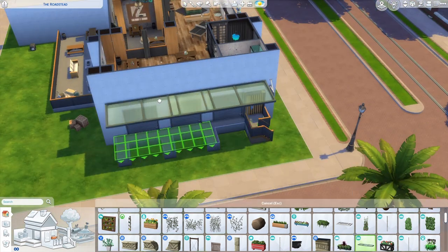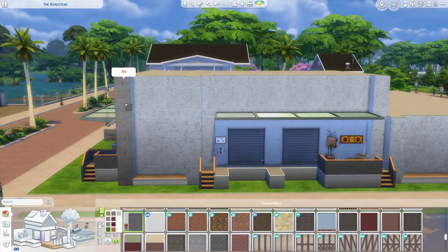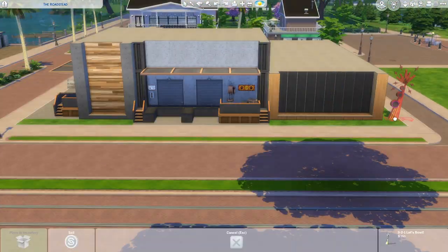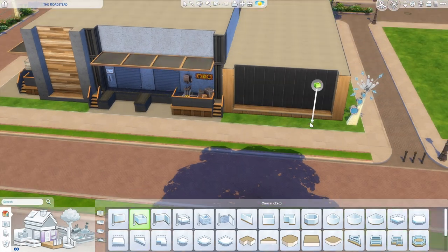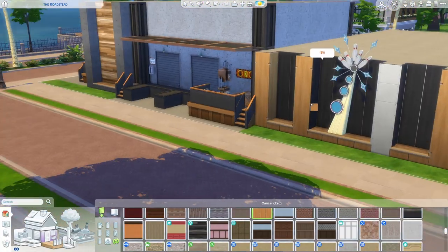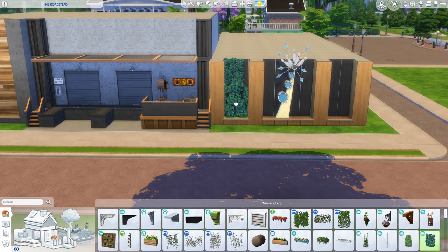Out here I'm working on adding some interest to the facade. Since we're working with two big boxes, I added more pillars to create dimension on the exterior. I also used multiple sidings with different colors, textures, and materials — lots of grays, blacks, some yellow, orange wood tones mixed with concrete, brick, and metal. To help soften up these very boxy industrial features, I added some greenery on the walls out here.